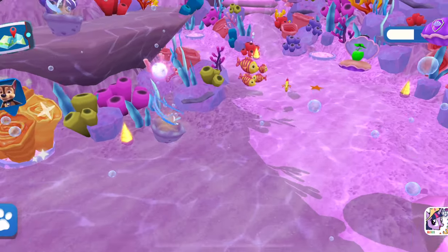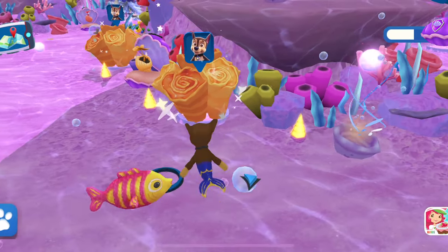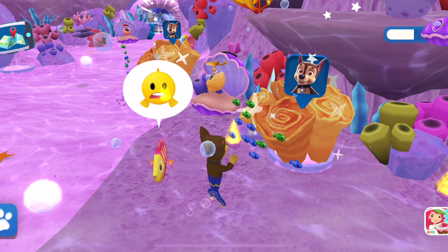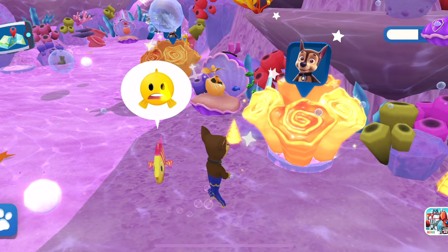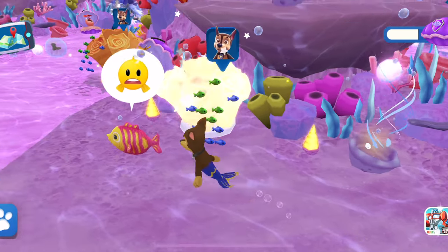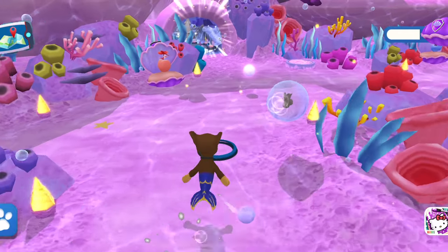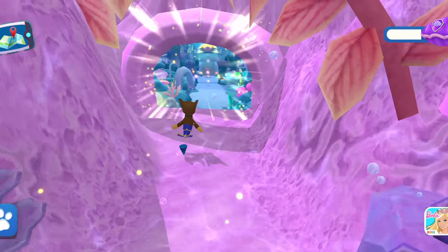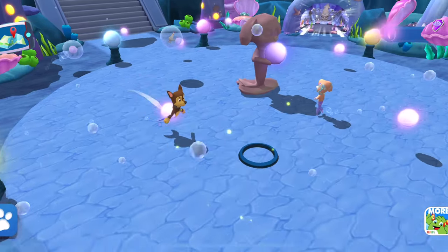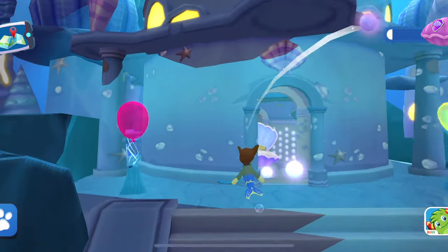Oh no, that poor fish got lost — let's bring it back to its family. You can water the plants so they glow and give you magic pearls. If you want to change the plant, just bring another seed to replace this one. That pearl emits a colorful light — tap that moving bubble to get the pearl inside.